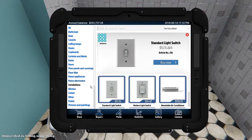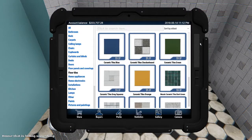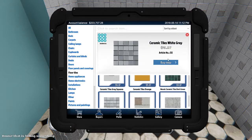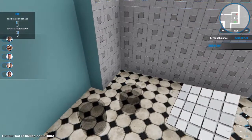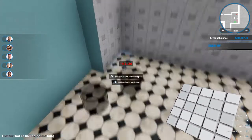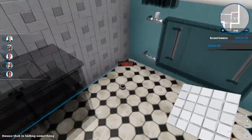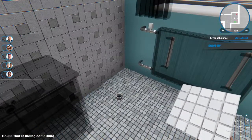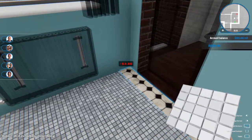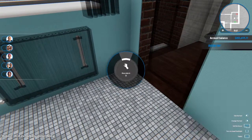Now we'll do some floor tiles. I usually do either the gray ceramic or the tiny ones. I've got the tiny ones in my bathroom right now, and I wish we could do the walls exactly like this - that is amazing. But you can't. Here we go, all done.